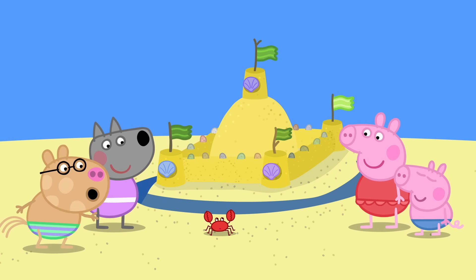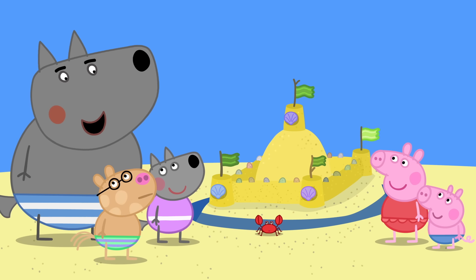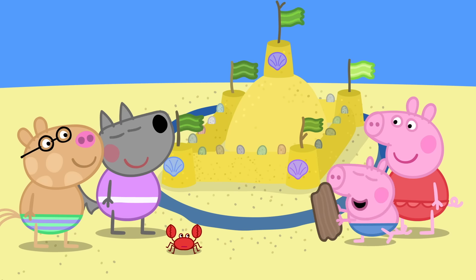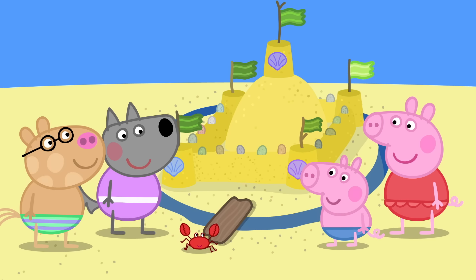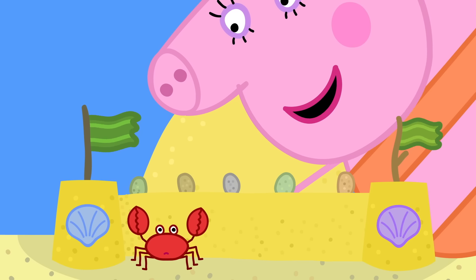In you go, Mr. Crab. But how does he get across the moat? He needs a bridge. George has found a piece of driftwood. George has made a bridge. Mr. Crab likes the bridge. But he can't get inside the castle. We just need to make a little door.